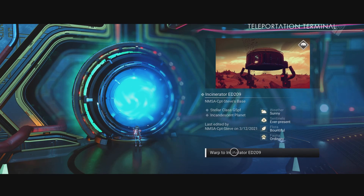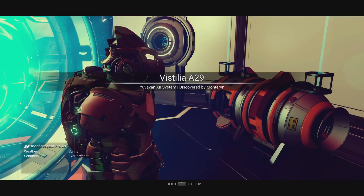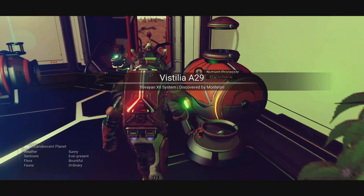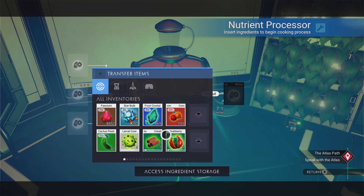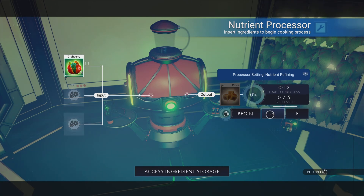I'm jumping down to my kitchenette — I might need to milk a creature or two if I want to make something like a cake, but I'll show you how to make the Gra Jam as a basic ingredient. Here's my nutrient processor. If I put the Gra Berry in, you'll see it just turns into processed sugar.